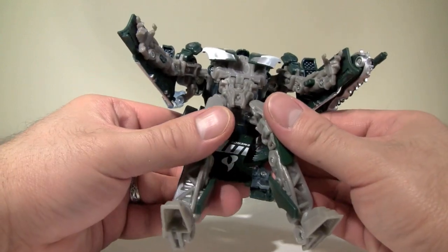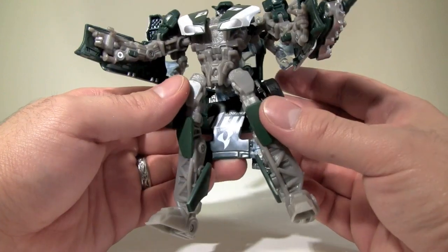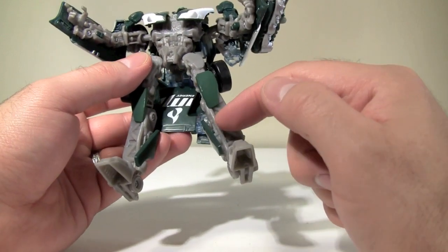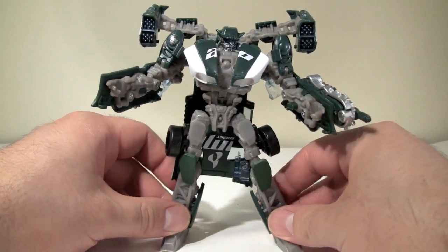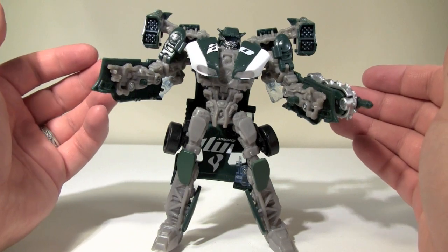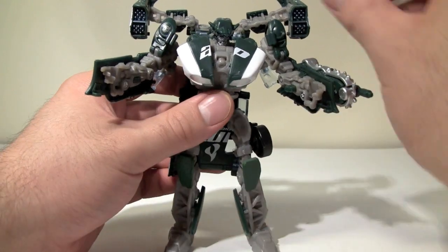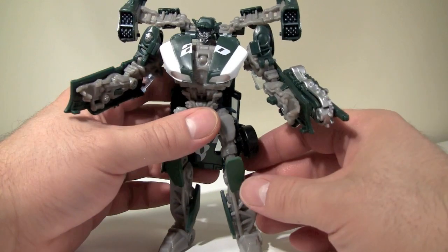I might actually paint that myself. There's a lot of stuff here that really could do with some painting — you could get some really neat effects on the legs with some black for the crosshatches and silver on the inside. You could get some really good color schemes going. I really don't like the fact that the green and white isn't carried into the robot mode; I really wish that was carried in. But I can understand why Hasbro didn't — just budget and all.